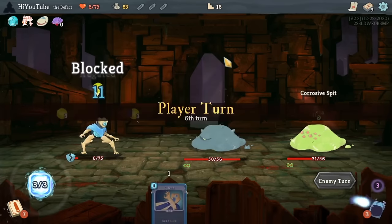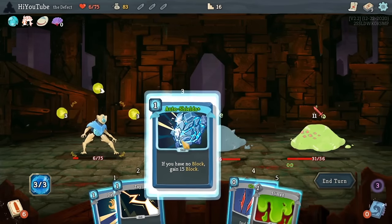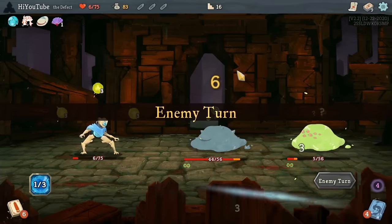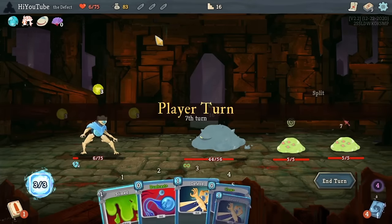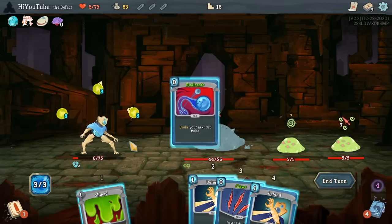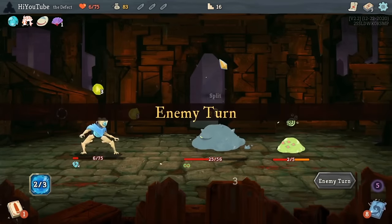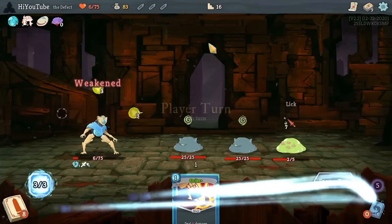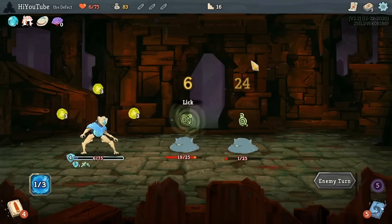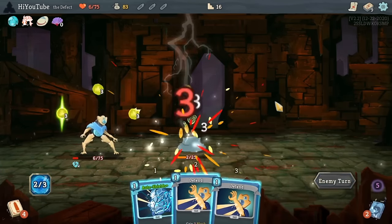When it comes to boss relics, at least for this run, I'm not too interested in picking up a relic that gives me energy at the end of each turn. Our foundation here is a couple of zero-cost attacks — these two Claws — which we're looking to play as frequently as possible. So a boss relic that gives me energy isn't really going to make that happen any quicker. Instead what we're looking for is something that provides card removals: Pandora's Box, the Empty Cage, and the Astrolabe are going to be the premium boss relics here. Or some other non-energy boss relic that improves my card draw, such as Runic Pyramid, or something that gives a Sacred Bark for bonus potions. Just anything except energy, really.